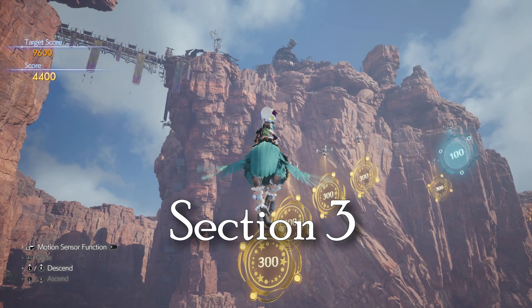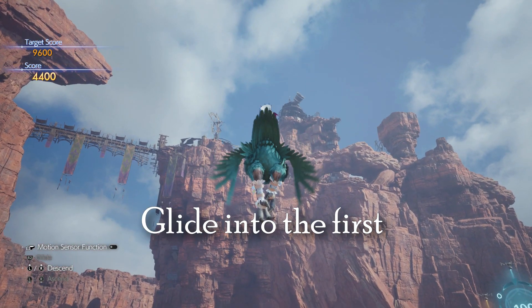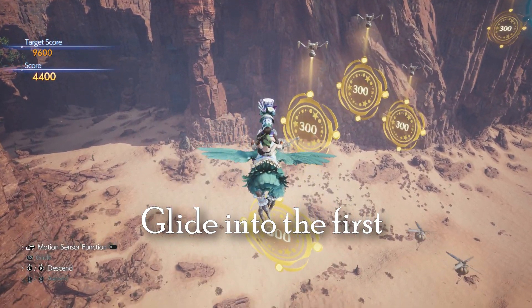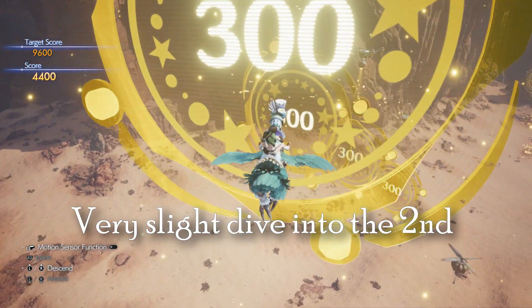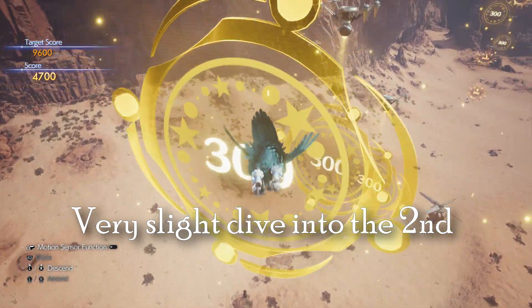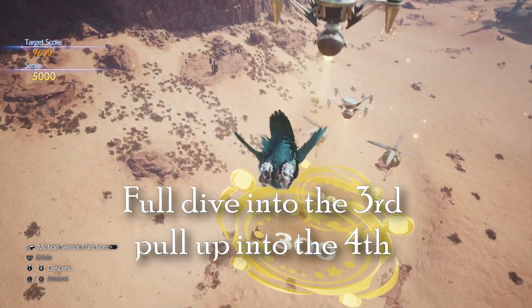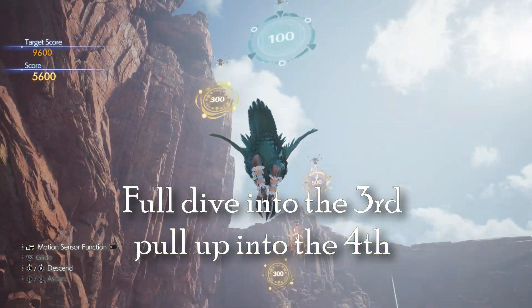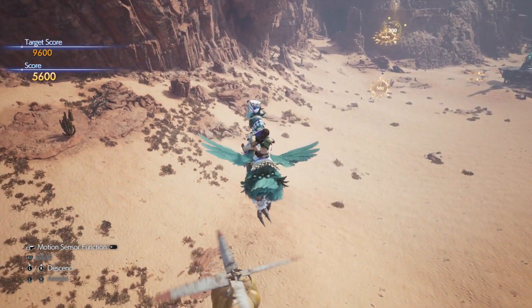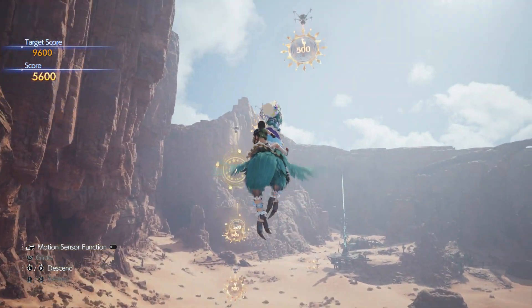So this is a short section — we're just going to try and nail these four targets. First one we can glide right into. And again, if you miss any of these, it's real easy to go back and grab them to test it out. A little slight dip for the second one. We're going to actually do a full dive into this third and then immediately pull up into that fourth one. Let go of the pull up though, because you want to make sure you hit this fan — you could go too high and not hit it.